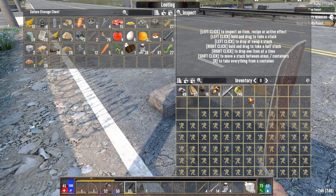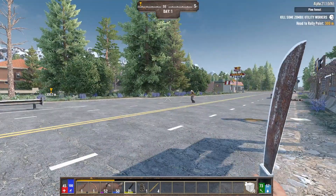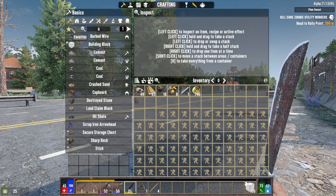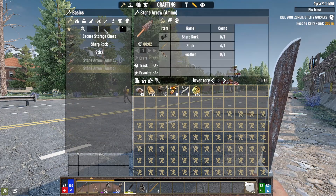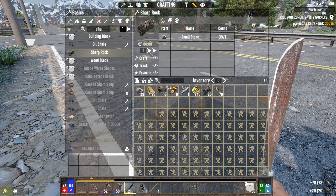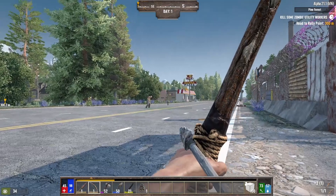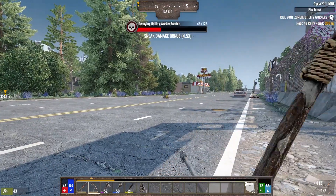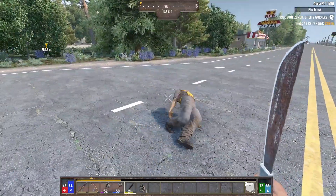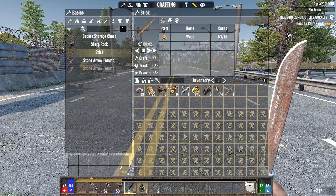I'll put that torch up. We need our sticks and wood - we'll plant that seed. Let's make 10 sharp rocks, that's gonna give us 20 arrows. I put feathers up already. He's got armor so we should be able to double-tap him in the head - single tap on that one. We'll make 10 sticks, we're gonna get tons of them. All my feathers into arrows.